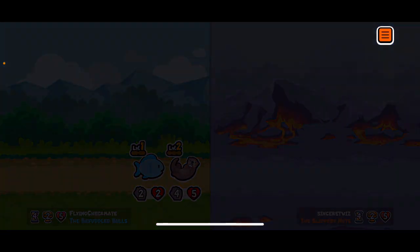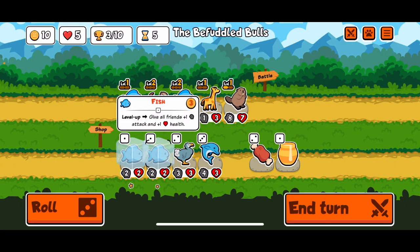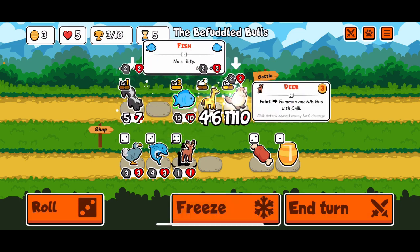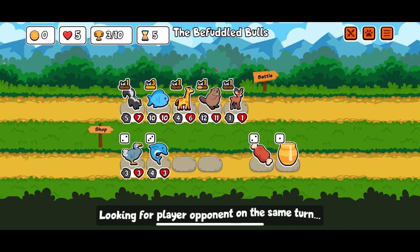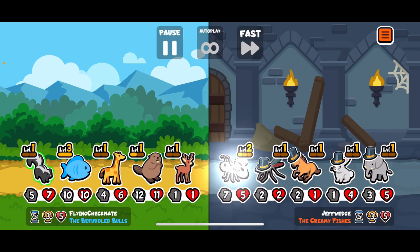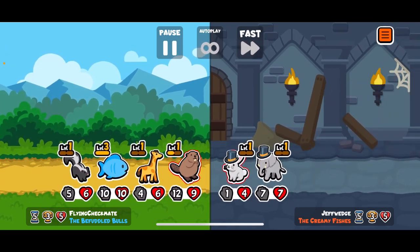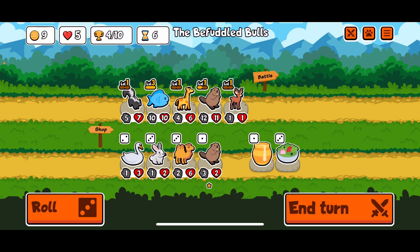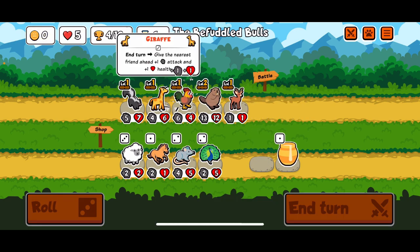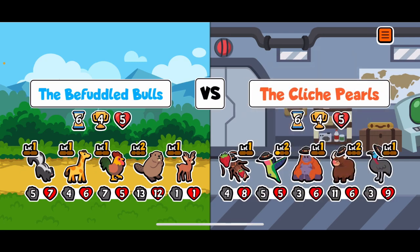We're going to get two level-ups with a level three here. Skunk is amazing, and a deer is also great. There's another beaver. Rooster — yeah, actually, we'll go rooster here as well, and we'll feed it a little bit. That's what we're talking about. We'll get a decent sized beaver. If we could get a penguin and a couple more level-ups, that'd be awesome.